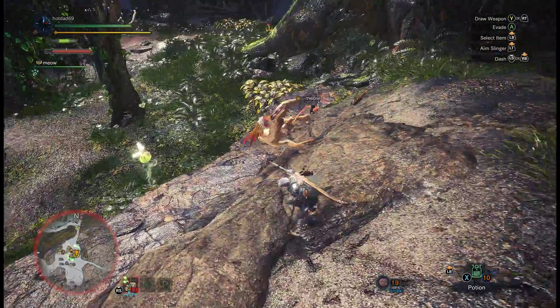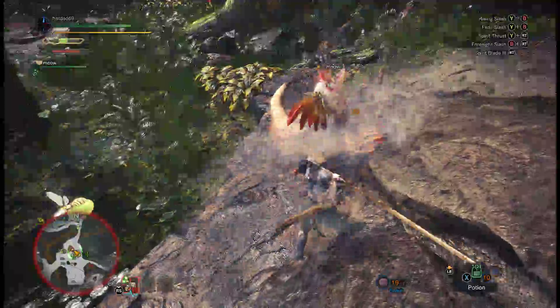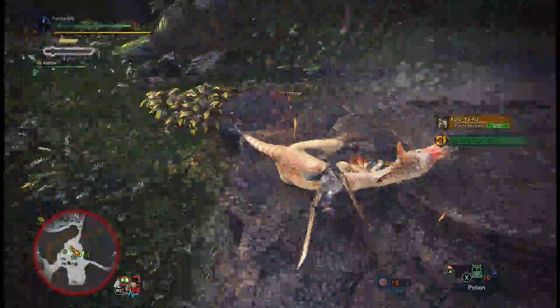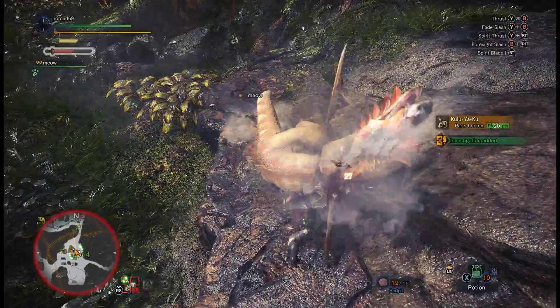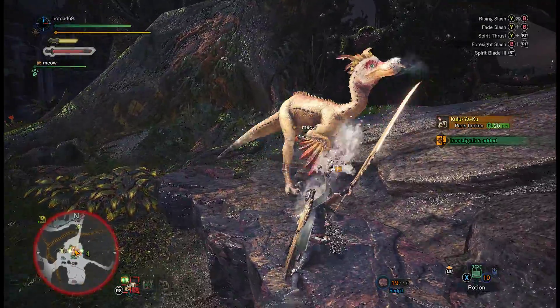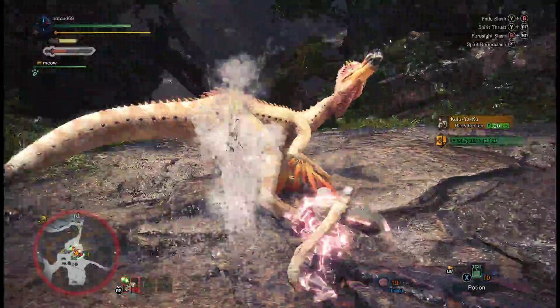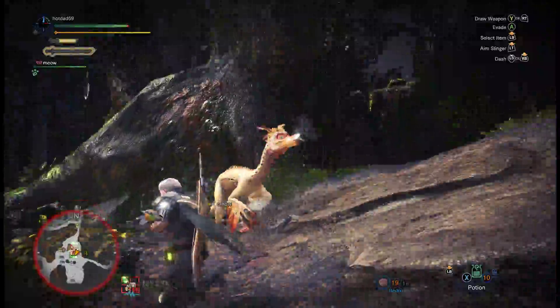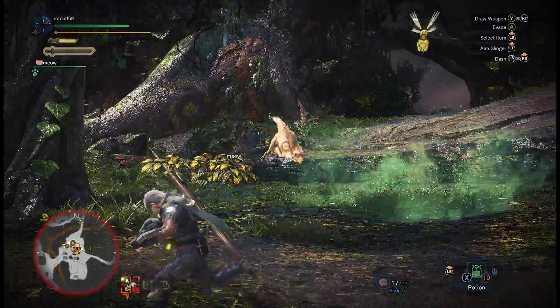So now my gauge is full, so I'm just gonna use the entire thing to get a charge. Maybe I can get a second one — it's kind of greedy, but maybe it'll work. Now I'm yellow. So it's gonna pick up a rock, so I'm actually gonna shoot it out of its hand by using my slinger here.